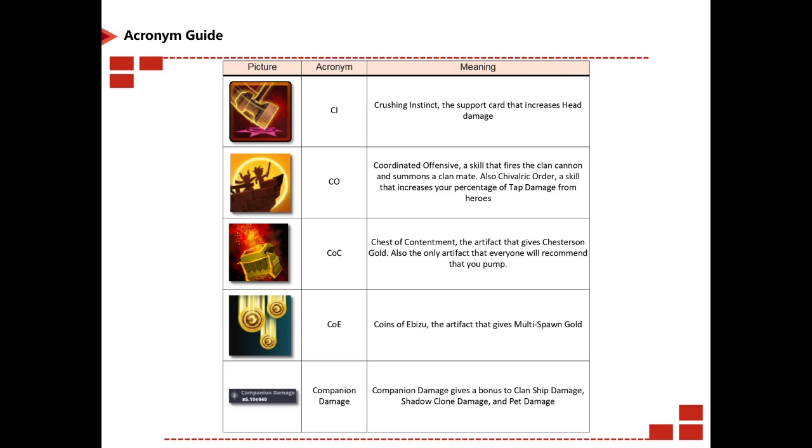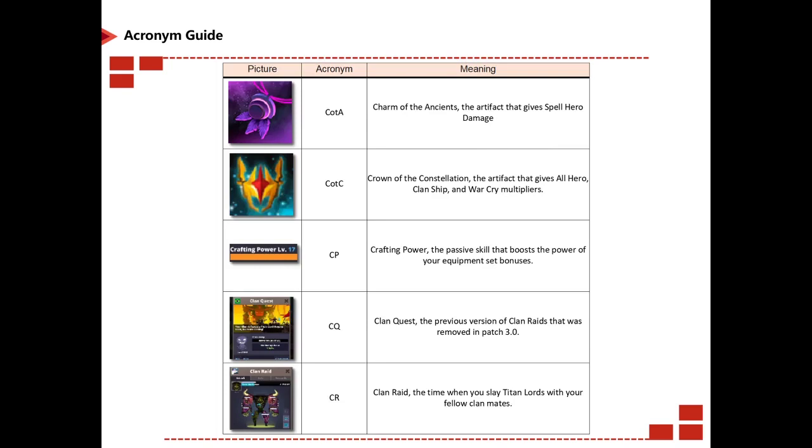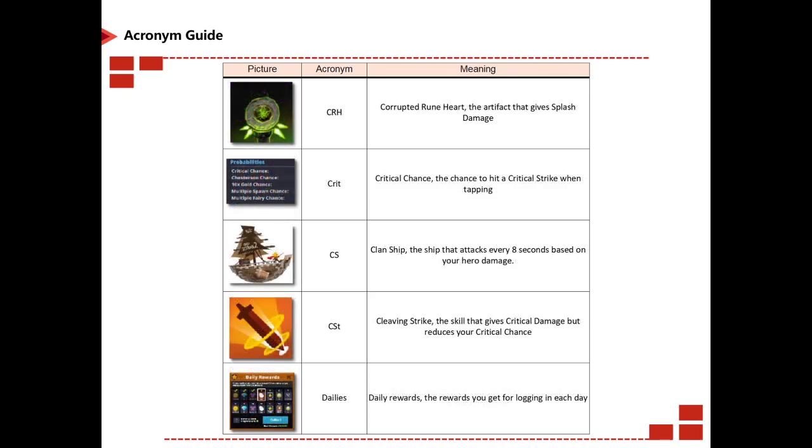Coins over Izabu is an artifact that gives you multispawn gold. Companion damage is obvious. COTA is Charms of Ancients. COTC is Crown of Constellation. CP stands for Crafting Power, a passive skill that boosts your equipment set bonuses. CQ is Clan Quest, what clan raids used to be called before they were removed in 3.0. CR is Clan Raid, what they're called now. CRH is Corrupted Rune Heart. Crit stands for critical chance. CS is Clan Ship. CST is Cleaving Strike, which gives you critical damage but reduces your critical chance.